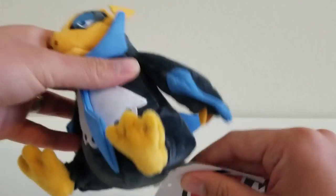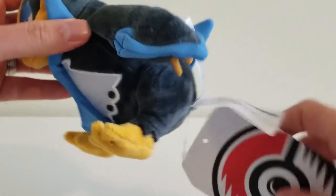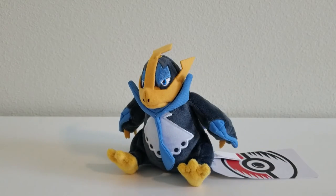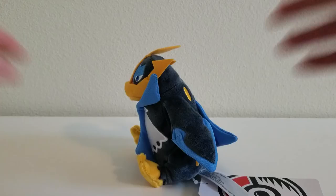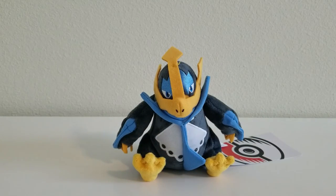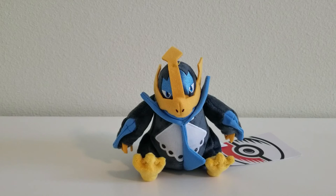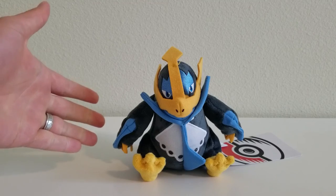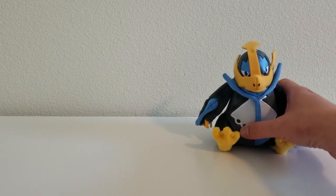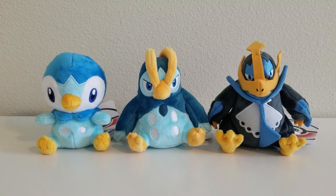Here's the underside of Empoleon. Looking at the tags — this one here and the three tags. For the standing test, Empoleon passes — it doesn't need any assistance from objects or the wall. It does have a little bit of a weird posture; it looks more like it's leaning forward, like it wants to fight. But that's just how my plush is. Anyway, this is our final evolution — Piplup has evolved from a baby penguin who just has a lot of pride to an actual king of the ocean. Let's bring them all back together: here's Prinplup, and here's Piplup. This is the Piplup line.